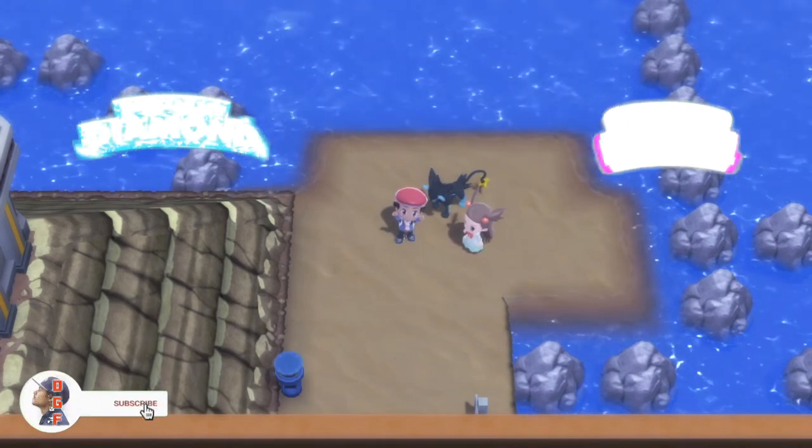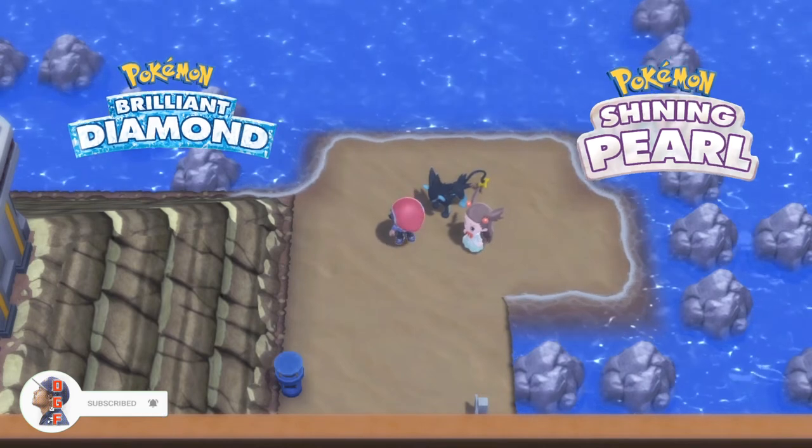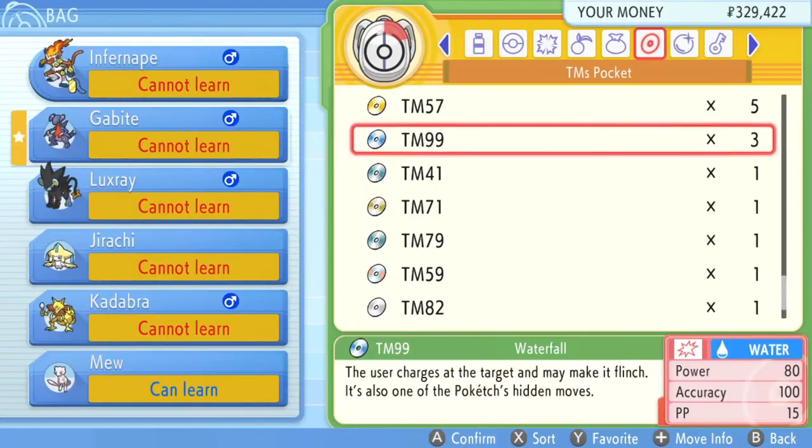What is up, guys? I'm Daddy, my friend, and welcome back to another Pokemon Brilliant Diamond and Shiny Pearl guide video. In today's video, I'm going to be showing you guys how to obtain TM99, which is technically the HM move for Waterfall.